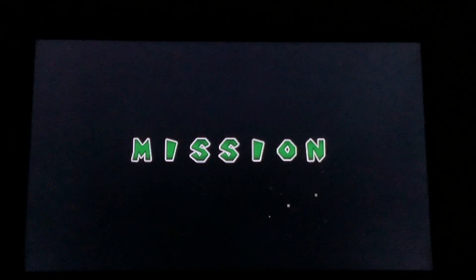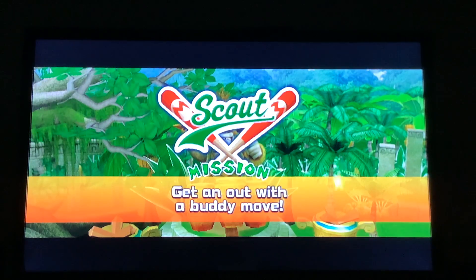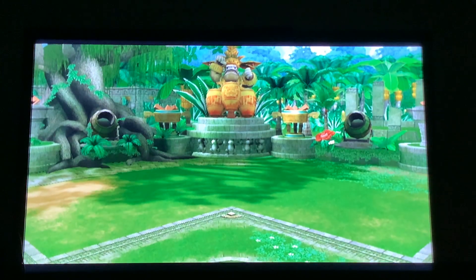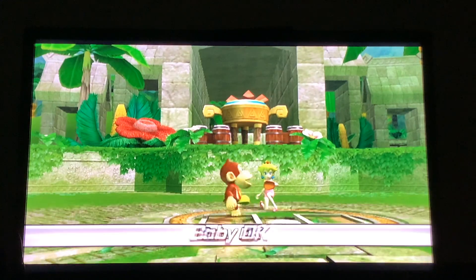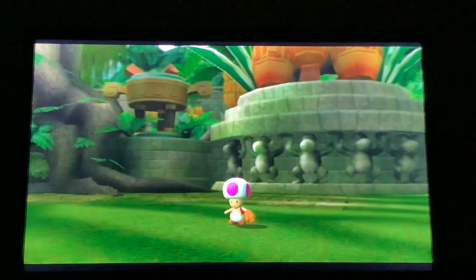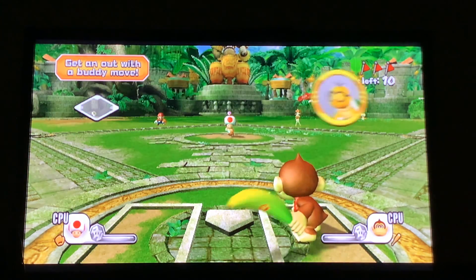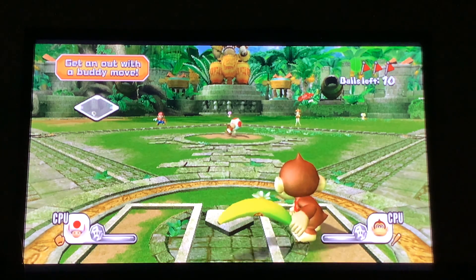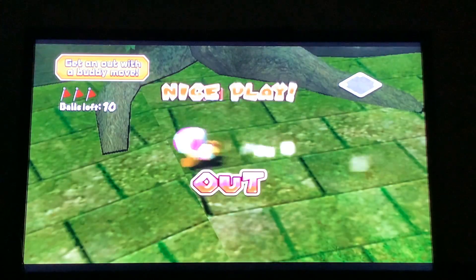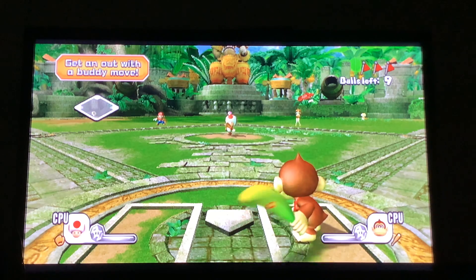I don't think this should matter for the buddy move, but... Alright, get it out with a buddy move — we've done this before. You run up to the ball, you kind of attack it by pressing B, you flip it to your buddy, and then he kills it. Oh, Toadsworth is my buddy? Uh-oh. I guess I should have chosen somebody else that doesn't have Toadsworth chemistry.